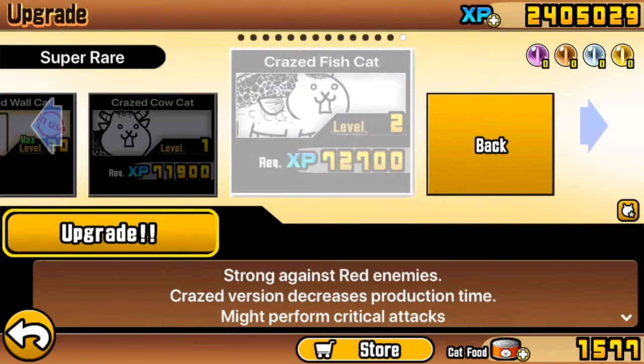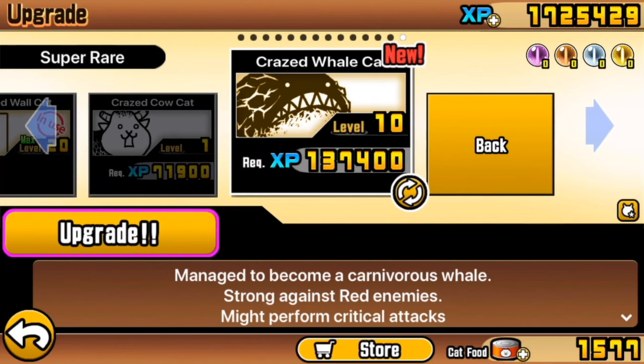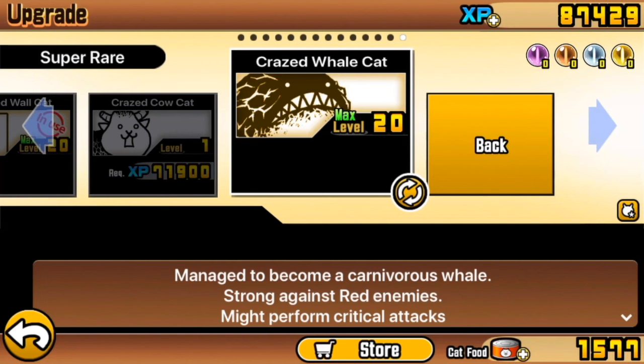Now, the Crazed Fish Cat, when upgraded to its second form — the Crazed Whale Cat — is actually a very versatile and dependable unit. Not only is it quite cost effective at around 700 and something monies, it is a very tanky unit you can use against wave units or strong enemy units that would bat back most of your army. The Crazed Whale can go forward and challenge, often keeping your army in a certain place by virtue of its tankiness. So make sure you upgrade your Crazed Whale — it will definitely help you in event stages and the Stories of Legend.